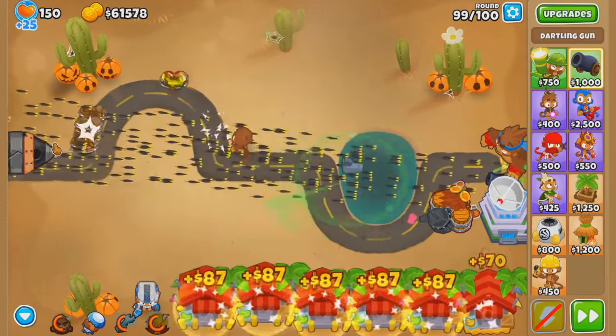Round 100. We still got that Overclock buff, although it's wearing out. It wore out. No abilities against a BAD, although we'll get a few up soon. Back to Overclock, back to Pat. We probably don't even need Homeland for this — yeah we don't. But I'll use it just for funsies. One super-buffed Industrial Dart Supply can beat round 100 plus. That is one really juicy modded dartling gun. We'll get an Ultra Boost — we're almost there, so why not? I'll sell a farm to speed the process.